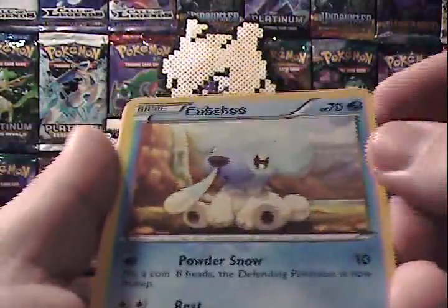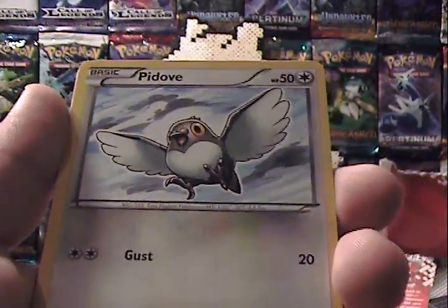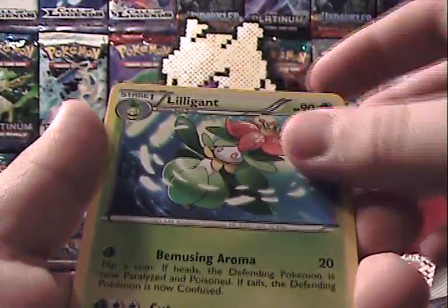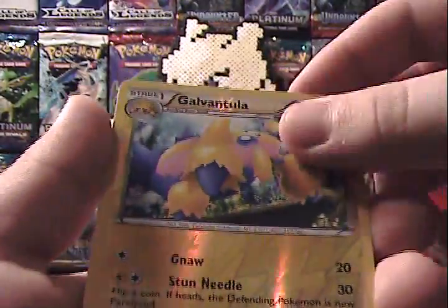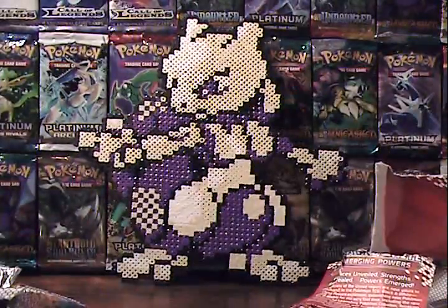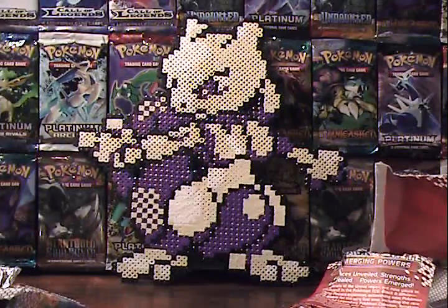And here we go. We have Cubchoo, Ferroseed, Cottonee, Sandile, Lilligant, Gothorita, Basculin, Galvantula Reverse — which is just an uncommon — and a Sawsbuck. So unfortunately this time around no holos, but I totally made that up in rare reverses, so that's really cool.